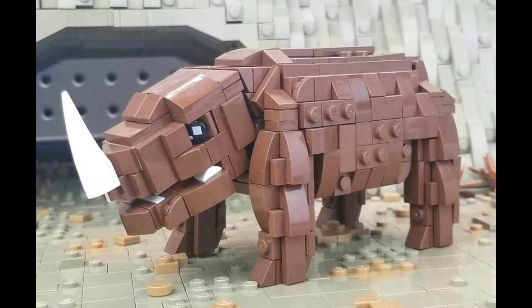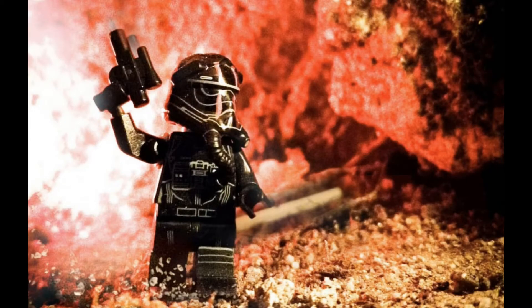Moving on to pics from Instagram, the first one is by Brick Ale Bro and it's a First Order TIE Pilot — this looks absolutely awesome. You can see the gun raised above his head and a red light that might be an explosion or other TIE fighters coming down. He also did a little bit of gravel coming off the ground where he's stepping, which looks absolutely awesome. This is such an immersive photo — it immediately caught my eye on Instagram.